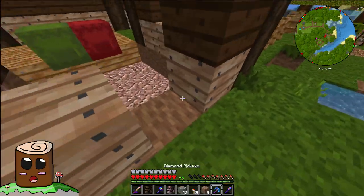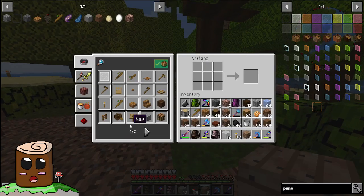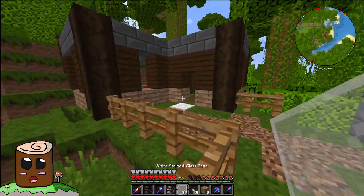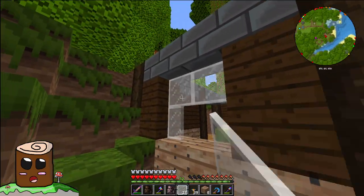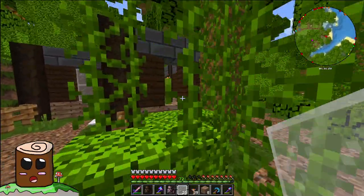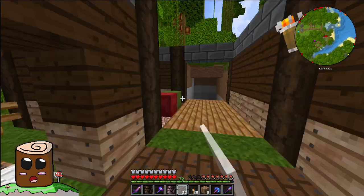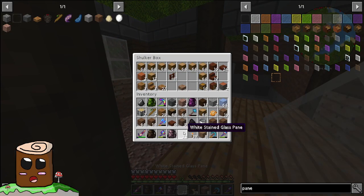We'll go out the side. Let's go and double that — I don't really need this many, but for the aesthetic. Maybe I want to do a roof on this bit of the building. Just maybe.